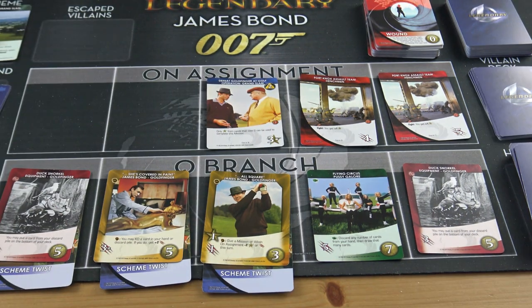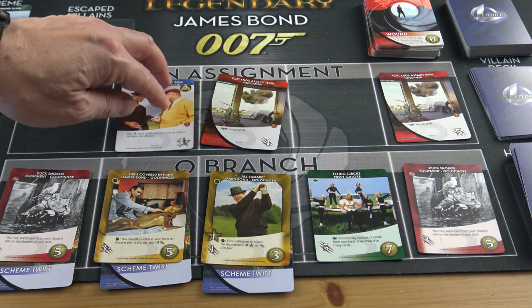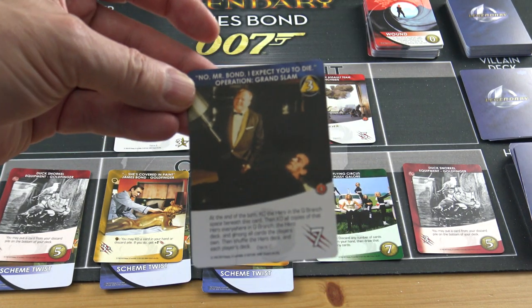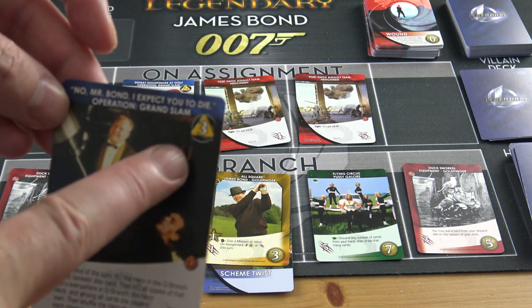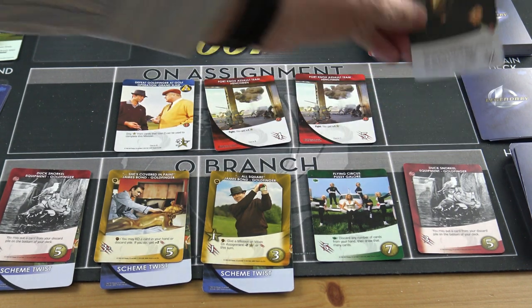A bad card has appeared — yet to defeat it, and at the end of each turn I'll get a wound because of it. I'll try to defeat it but probably not this turn. With six coins I'll buy this card for six — it has a Scheme Twist underneath making it cost more. I'll buy that and place it on top. I need to start knocking cards off the board.